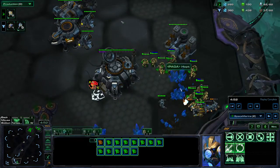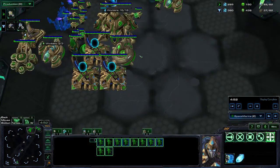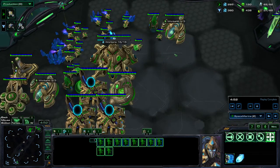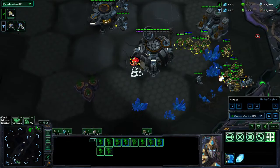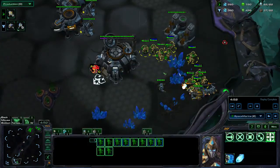If the game continues and you didn't kill him, you're going to take a third base really late. Upgrades begin when your third is up and running. Your army composition is adepts with attack speed, blink, and immortals. Adepts with attack speed are very good versus marines, while blink stalkers are more for defending harassment and general utility.